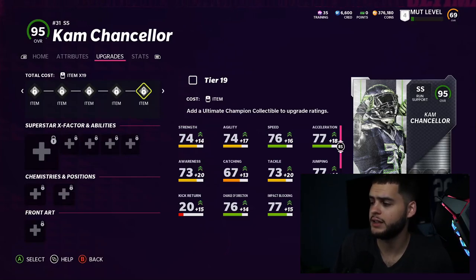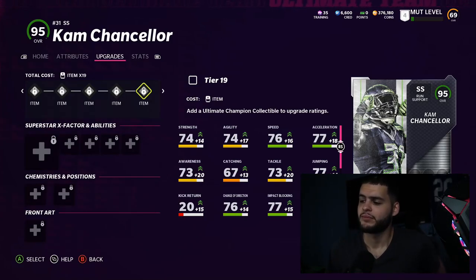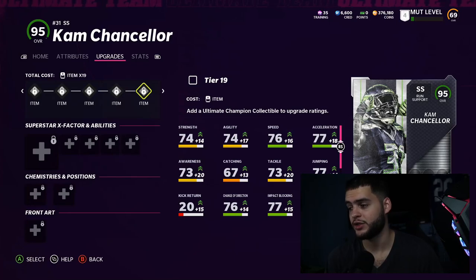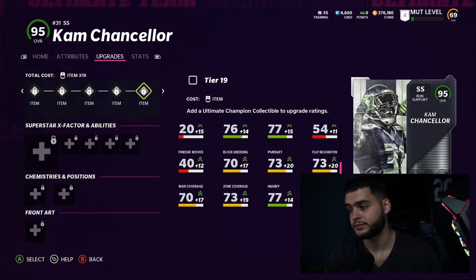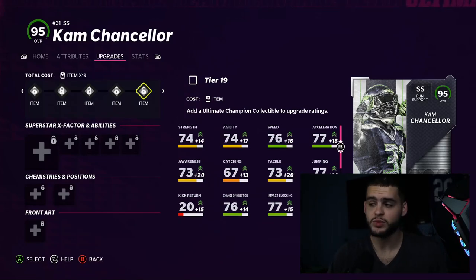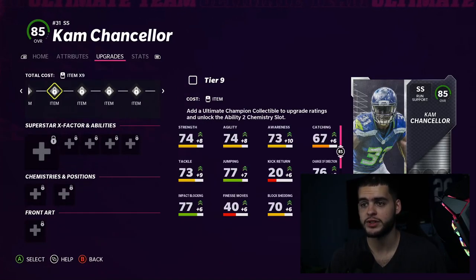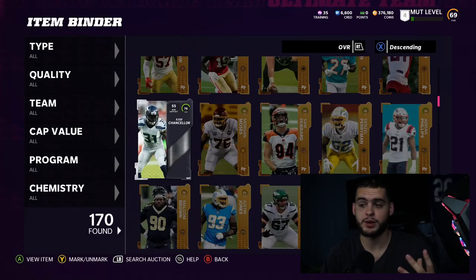At 95 overall, he's gonna have 92 speed, around 94-95 acceleration, pretty good catching at 80 for a Cam card, a 93 tackle, 87 block shed, and 93 play recognition. The zone coverage is gonna be really good in the 90s as well. He's gonna be able to do a bit of everything with 93 hit power, and remember he's six foot three — so you guys want to get him as soon as possible.